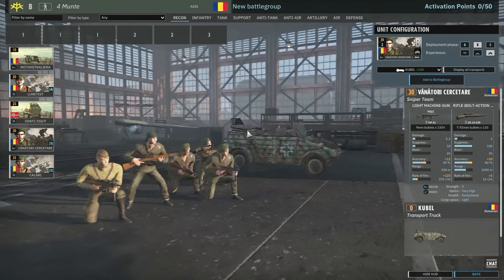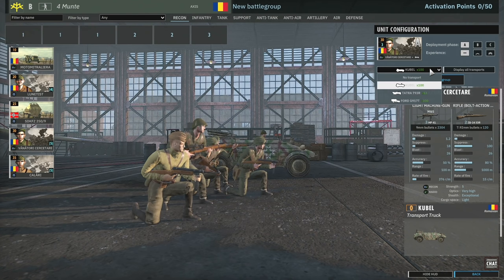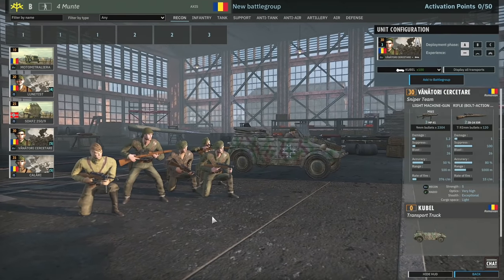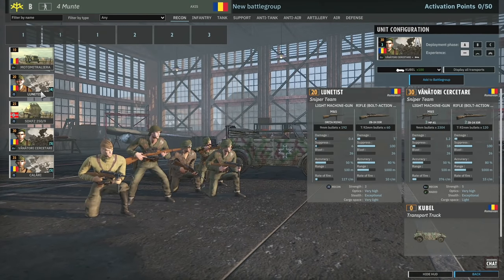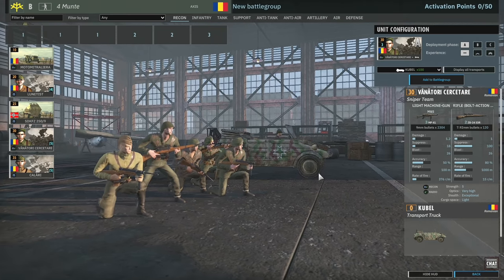Then we've got the Funatore Chichitare. These guys are five-man sniper teams with radio, which is pretty nice. You get three of them in phase A. This is a pretty nice squad for recon purposes - 10 points more than your standard sniper squad but for two snipers and still exceptional stealth. Pretty damn nice.